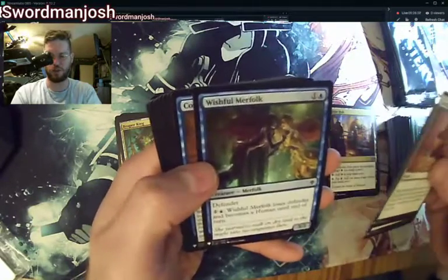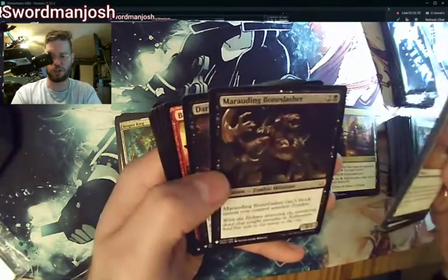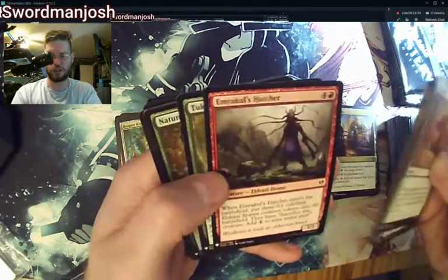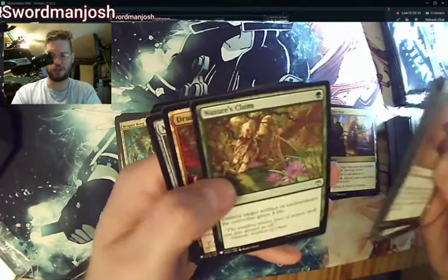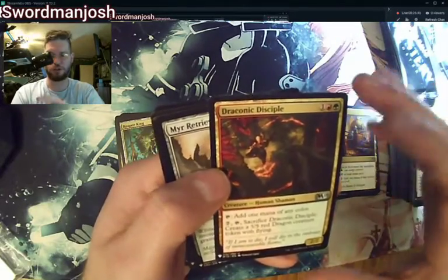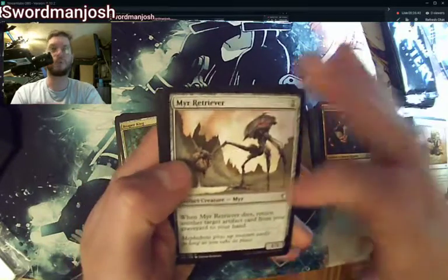Renowned Faith, Wishful Merfolk, common, common, common, common, common. I think for the most part we can skip over most of the commons. Draconic Impulse, Mirror Retriever — great card, I run it a lot.